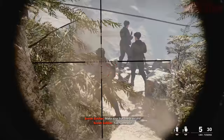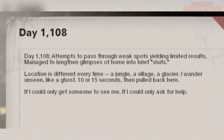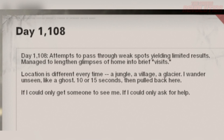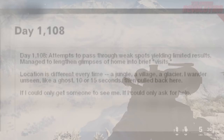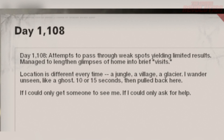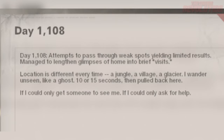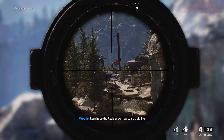There's another piece of intel in the game — a Dark Aether intel from a lost soul that's been stuck in the Dark Aether for 1,108 days. They say: attempts to pass through weak spots yielding limited results, manage to lengthen glimpses of home into brief visits, location is different every time — a jungle, a village, which I'm assuming refers to the Vietnam zombies map, and a glacier. If we look outside of the Mount Yamantau map in the campaign, we do see a glacier literally drifting down the mountain. The soul says they're on scene for like 10 or 15 seconds then pulled back, wishing someone could see them and ask for help.